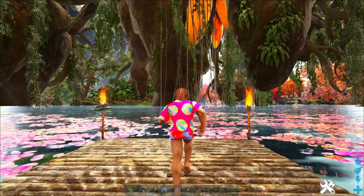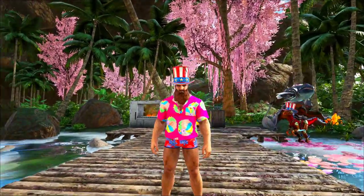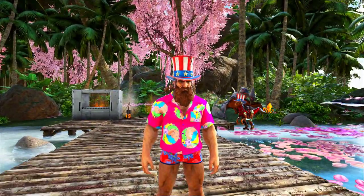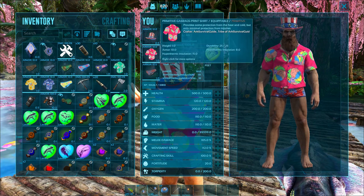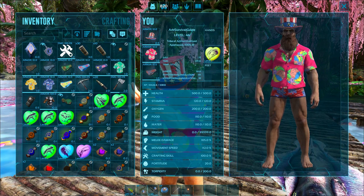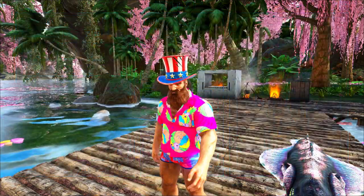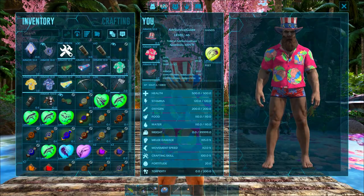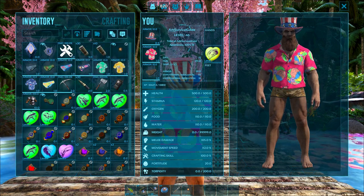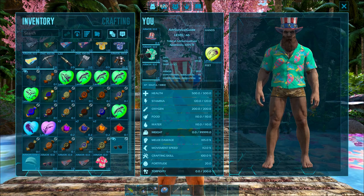Now let's talk about the fun new summer event fashion items. We start with the uncle sam hat — there's a skin for your own hat and another one that's a saddle skin for your dino, so be careful you don't make the wrong one. We've also got the gas bag shirt with gas bags instead of beach balls, and then the floral swim bottom. The hat and bottoms are from last year. If you're male you get swimming trunks and if you're female you get bikini tops and bottoms.